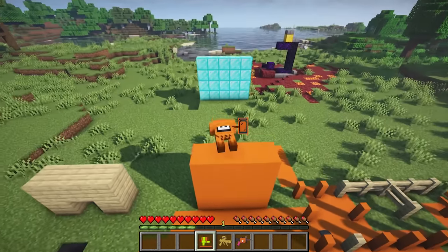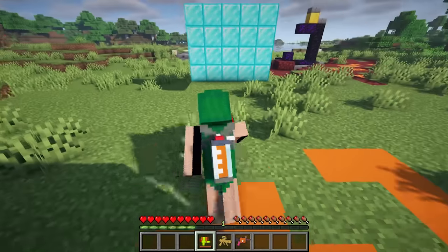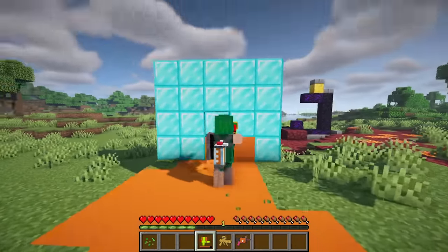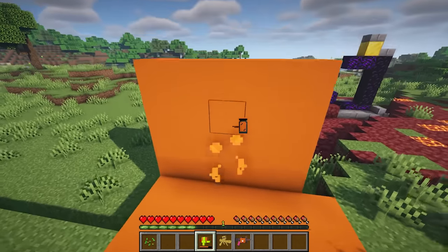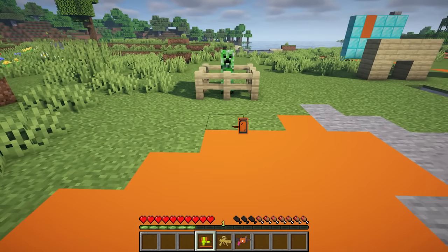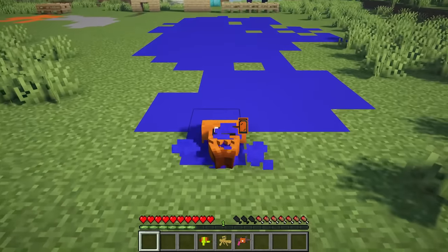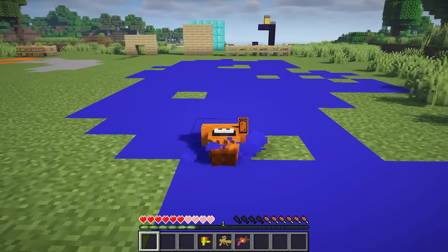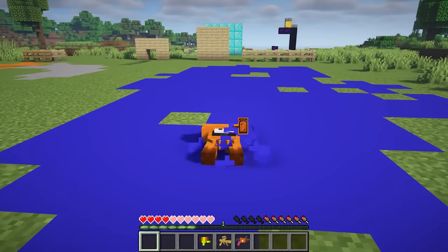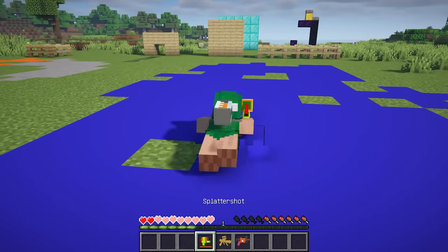Inked blocks can serve a wide variety of functionality. While in your squid form, you can submerge into them as long as they match your ink color, allowing you to move faster, jump farther, passively regenerate health, and become undetectable to other players and mobs. Standing on ink of an opposing color, on the other hand, will drastically slow you down and make you take constant damage. It will never be enough to kill you, but you still have to be careful around it.